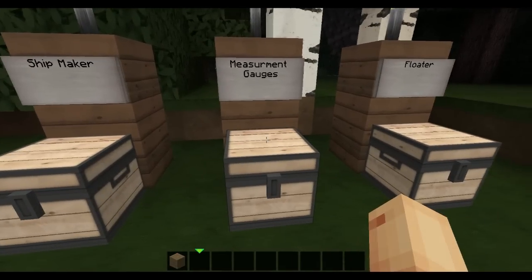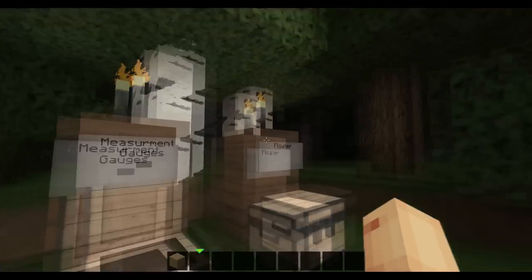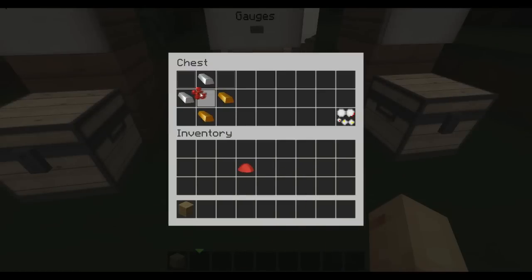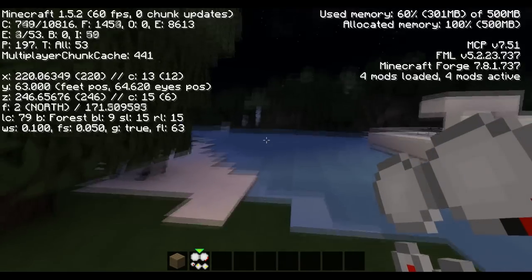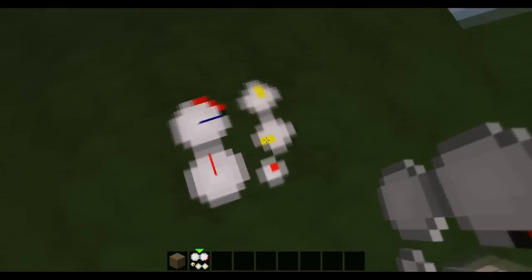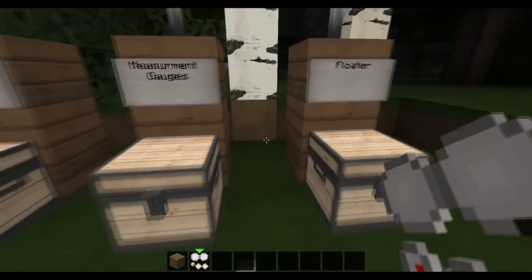Then you have the measurement gauges, and this is crafted with one redstone in the middle, 2 iron and 2 gold on each side, and that will give you the gauge. What this gauge actually does is it points — so that's pointing north. The red one is always pointing north and the blue one shows your speed. The ones at the top don't do anything at all.